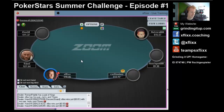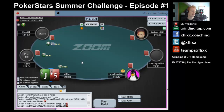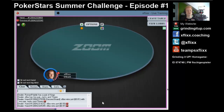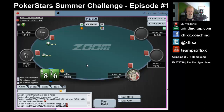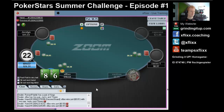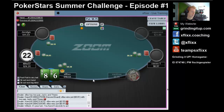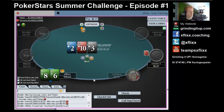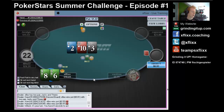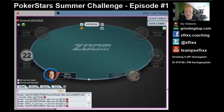Hand number 7: another jack - jack 5 offsuit against another under-the-gun raiser. I'm going to fold, just going to play the suited jacks. By the way, this is by no means meant to be a serious content video - we just try to have some fun here. So 8-6 suited, certainly going to be a call. Hand number 8: we have the button and we flop literally nothing, so we're going to bet our nothing and just hope to take it down on the flop against a whole lot of other nothings. That worked quite well.